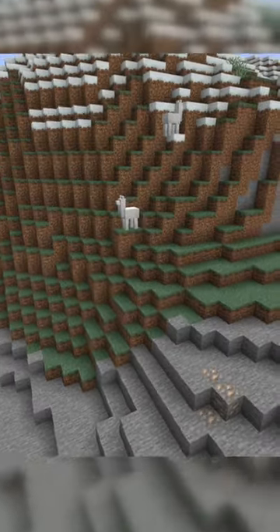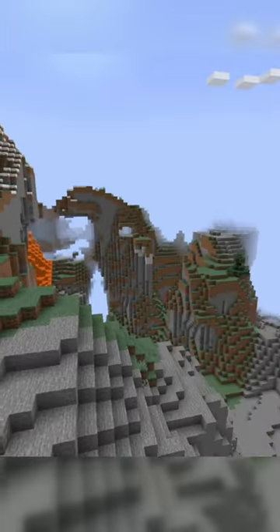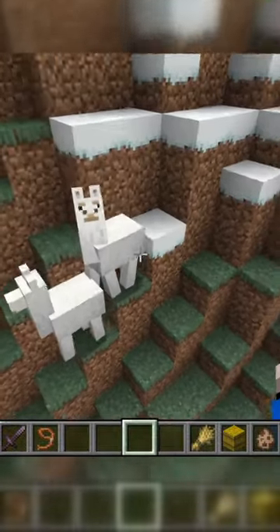Here are some things you might not have known about llamas. They spawn in any of the wind swept biomes, savannahs, and savannah plateaus. They come in four different colors: white, cream, brown, or gray.